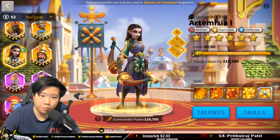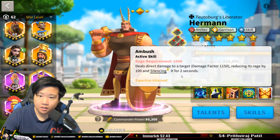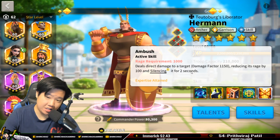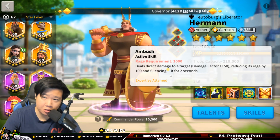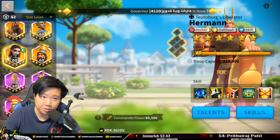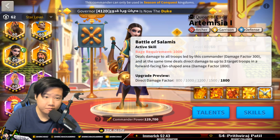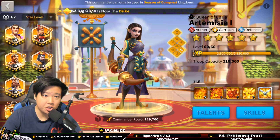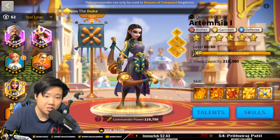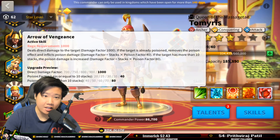As for which archer commanders don't benefit from Latent Power: Herman is not one that works — one-turn damage factor but it's a silencing effect, so Latent Power wouldn't work. Artemisia won't work either. Tamiris and Edward of Woodstock don't have that turn-by-turn ability either. You need a commander that says 'you get hit turn one, hit again turn two, hit again turn three' — that structure is what activates Latent Power.